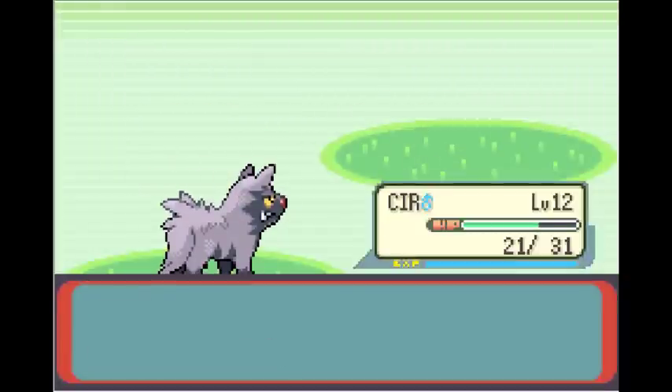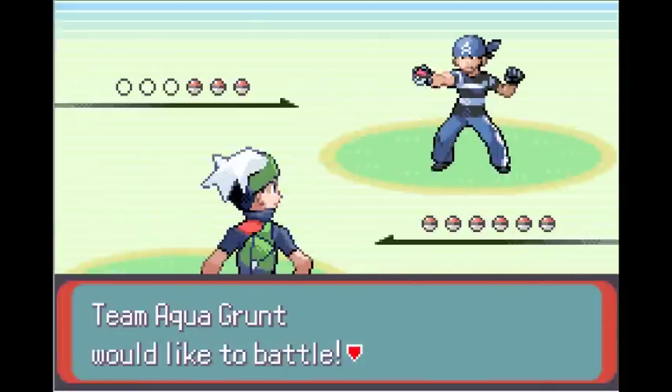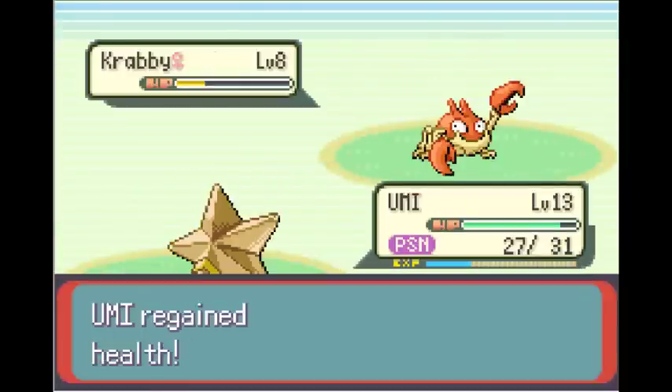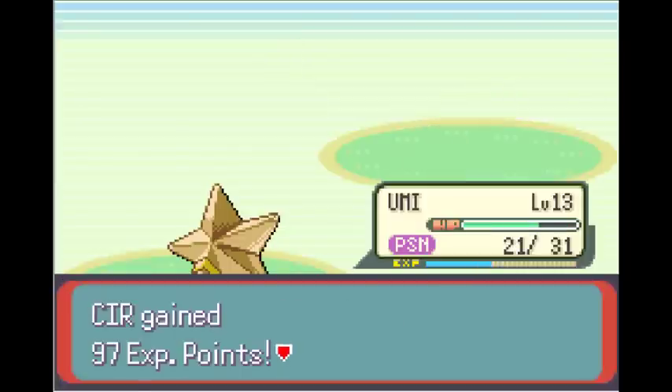Man, it feels so good to have a strong physical move on Poochyena. Remember Gen 3 when Dark moves were all special? The Team Aqua Grunt was a bit scary - it had Thief and almost one-shotted my Smoochum. Things got tense against the Krabby, but I got through it.